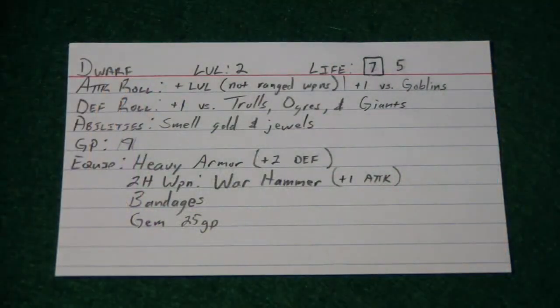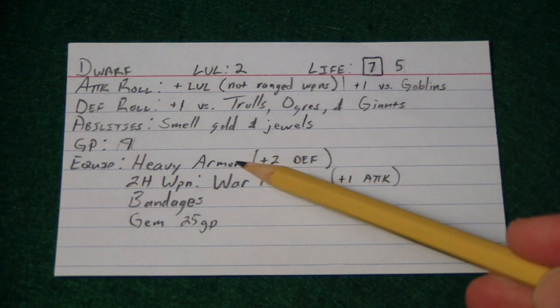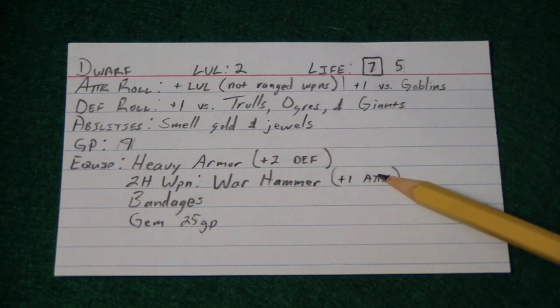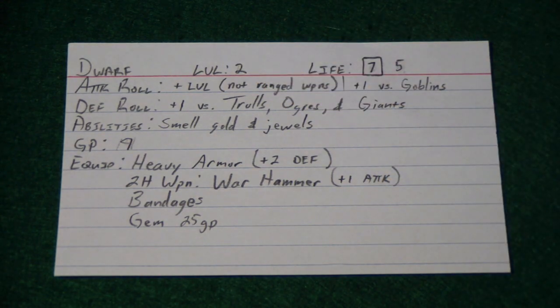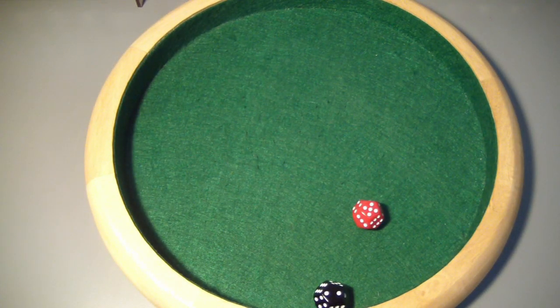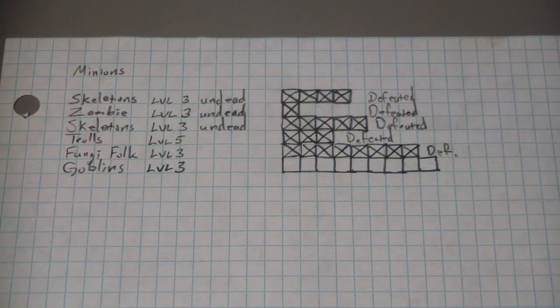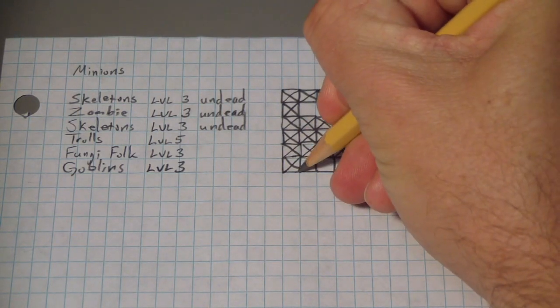The dwarf will go first, attacking at plus 1 versus goblins, plus 1 with the warhammer, plus 2 for his level — plus 4 again. This time he rolled better: a 5. So that's 9, easily enough to take out the 2 in front. The dwarf got his focus back and bashes the 2 goblins right in the front.